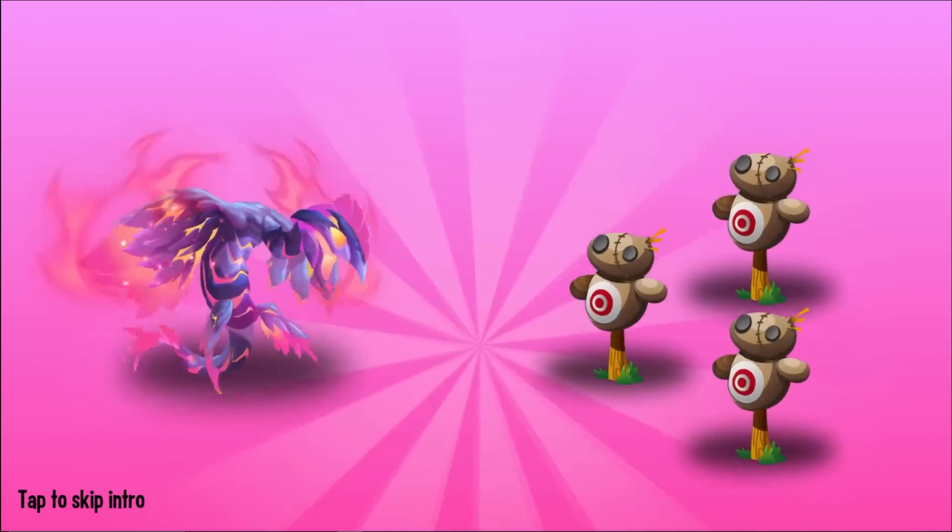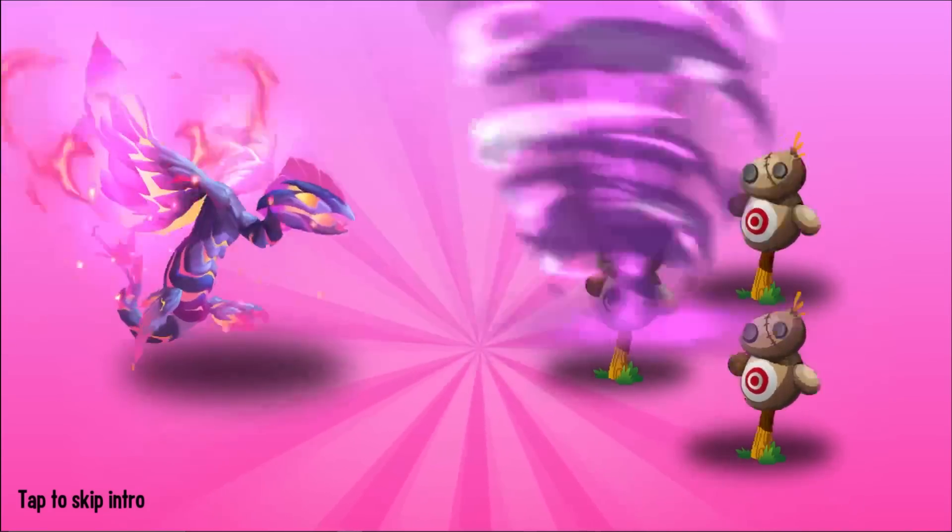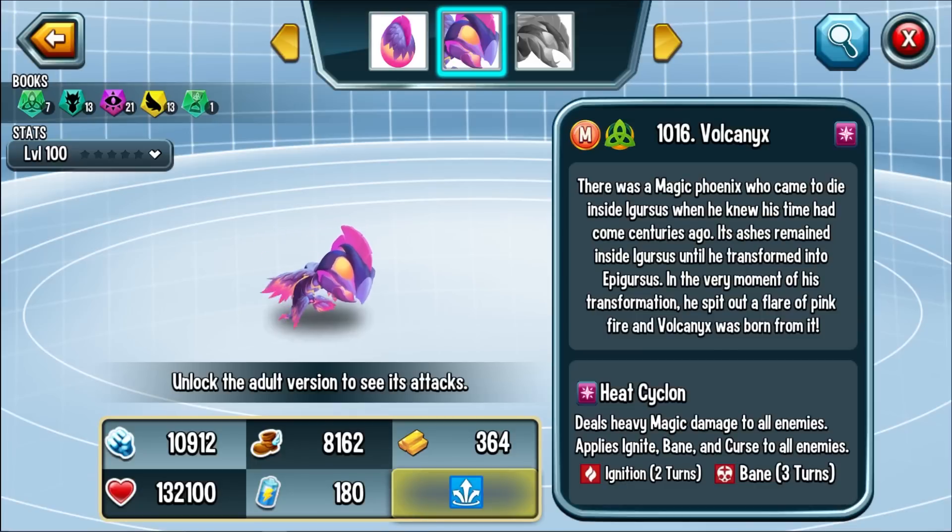This is probably the best of the monsters I've seen so far, and we're going to use them with Epigursus - that's going to be an awesome combination. Look at that design; it is quite unique and that is a great ultimate as well. The lore: there was a magic phoenix who came to die inside of Gursus when he knew his time had come centuries ago. Its ashes remained inside of Gursus until he transformed into Epigursus. In the very moment of his transformation, he spit out a flare of pink fire and Vulcinex was born from it. Even the lore has something to do with both of the monsters - I love it.